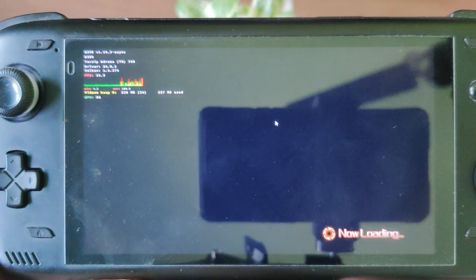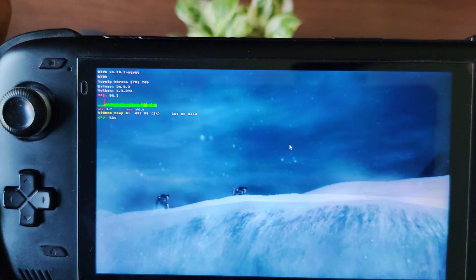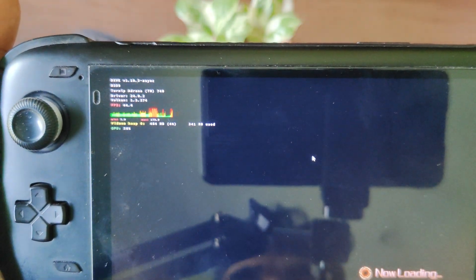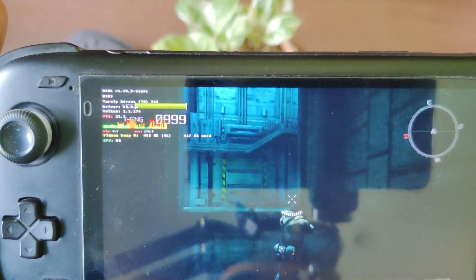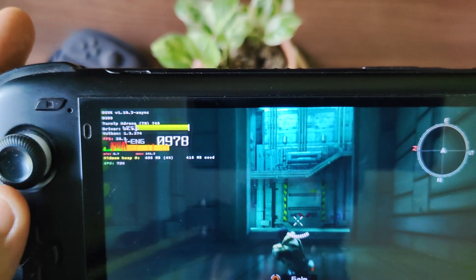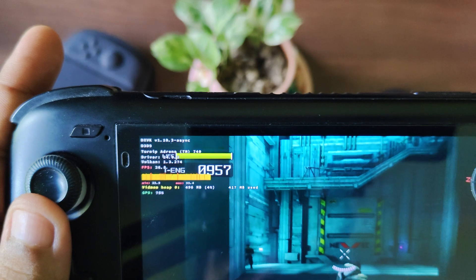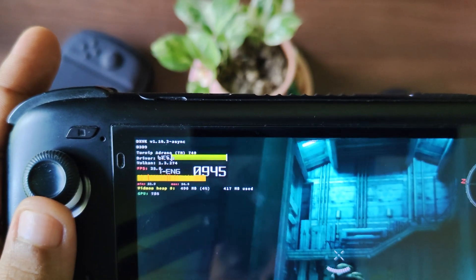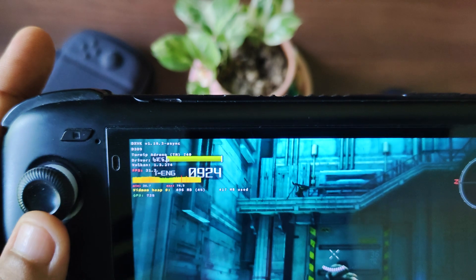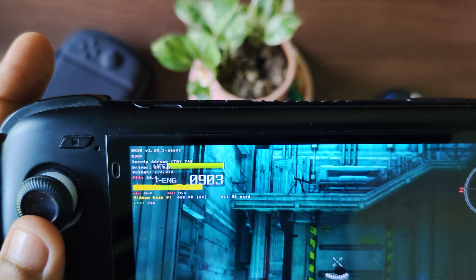Let me hold the device close to the camera. I'm not sure if the DXVK HUD is visible, but I want you to focus on this particular HUD because you'll see a significant difference. This is just the first mission. You can see the GPU usage is not going over 80 percent, and the average FPS is around 32 — it's been getting lower than 30. I'm using the DXVK 1.10.3 async version and the latest Vulkan 24.0.2.